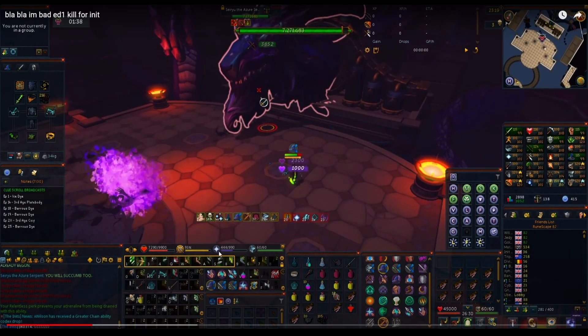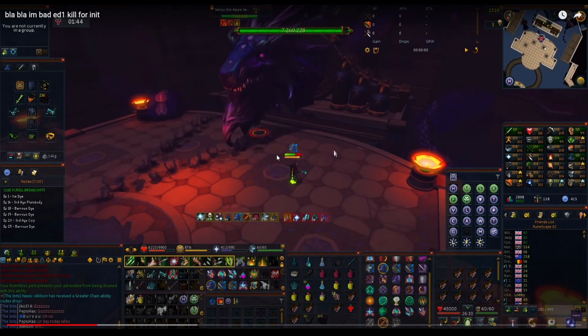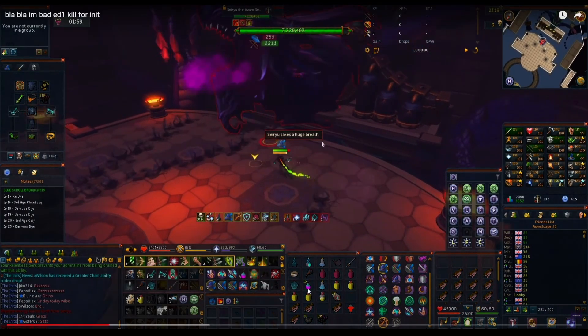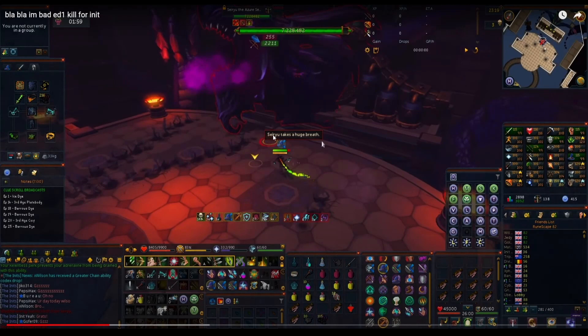It's definitely worth using death swiftness at the beginning - you'll get so much DPS faster, meaning you'll take less damage and use less food. Now you're at 100% adrenaline with only 65k health left before the 7.2 million threshold, so it's not worth death swiftness now, but you could dump thresholds. I've also noticed you have vulnerability bombs but haven't used them. Seryu is a bit weird - you need to click under him, literally in the circle around his feet, not on him directly.